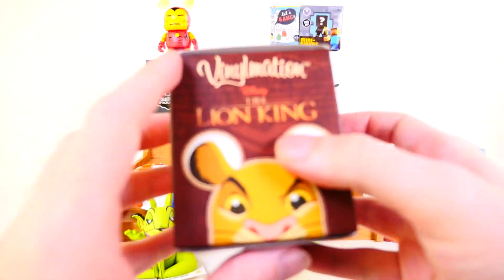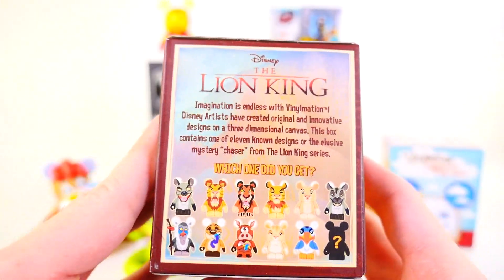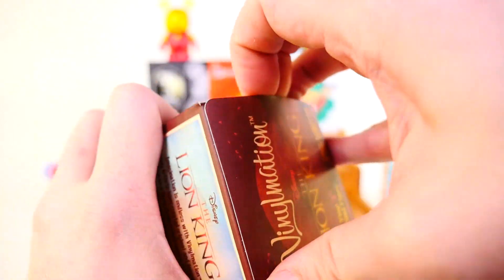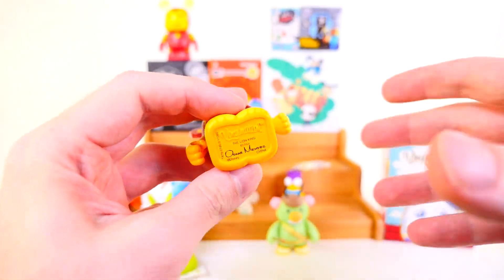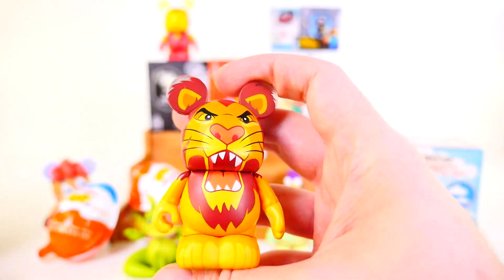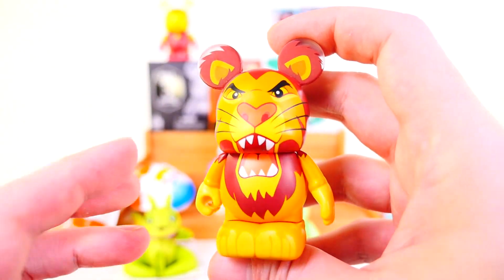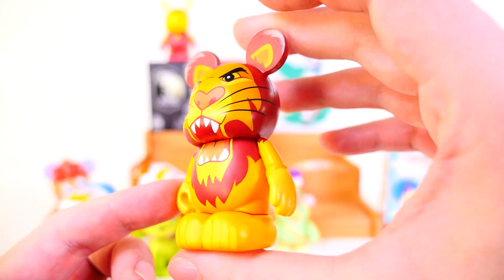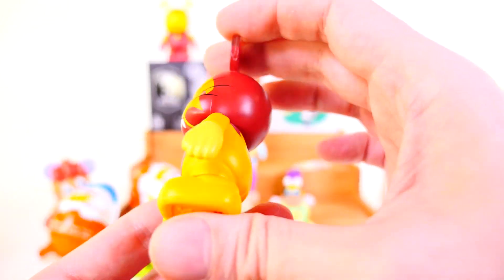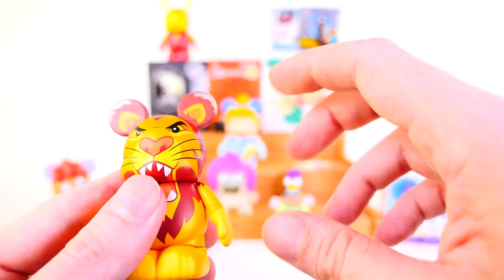Next up we have one of my favorite Vinylmation series — the Lion King. If you have not seen the live action new trailer for the new movie, you've got to go see it. I noticed that Beyonce was in the credits, so she's probably going to be singing in that movie. The original Lion King had such a great soundtrack. For today we got Mufasa — he's the second one in the first row. He's a really cool looking Vinylmation. His mouth is like he's doing a lion roar, positioned down on his stomach, and they gave him a little tiny tail on the back. I also like how they did the ears — they have little clear ears to make them look not so round.